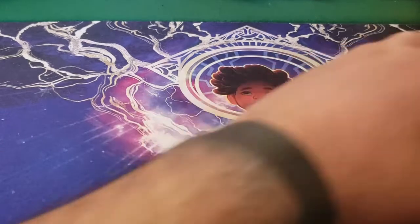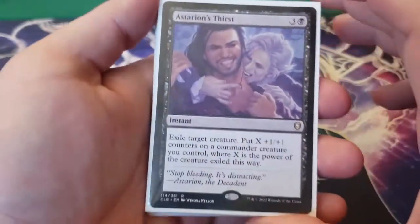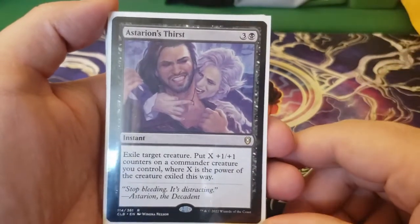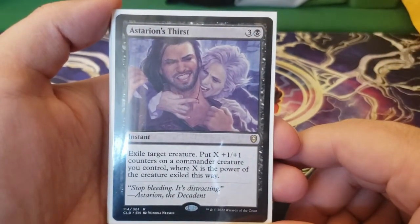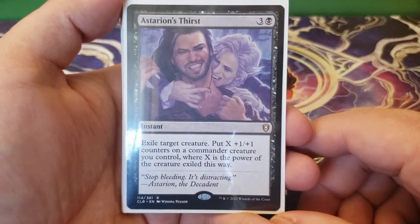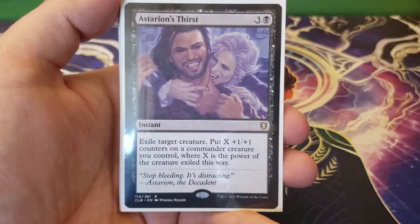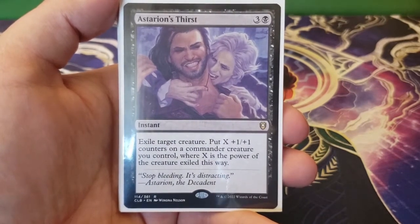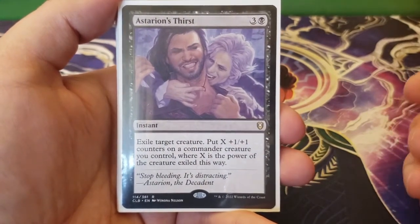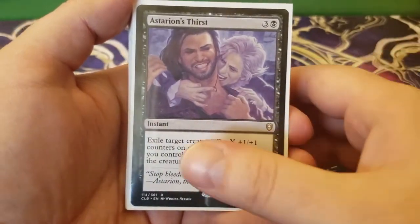Okay, next up we are going to take a look at instants, starting with Astarion's Thirst — three and a black, exile target creature. You get to put X plus one, plus one counters on a commander creature you control, where X is the power of the creature exiled this way. This is a really interesting card. It's restricted by the fact that you need your commander in play, but it does outright exile a creature — so anything with indestructible can't hide from this. It is really fantastic removal as long as you have your commander in play, and with Lazel the plus one, plus one counters get one extra.